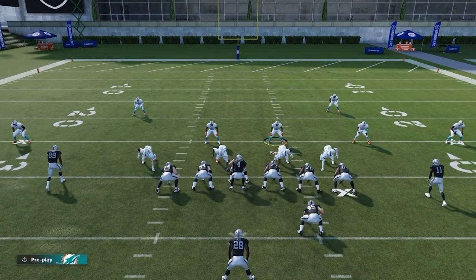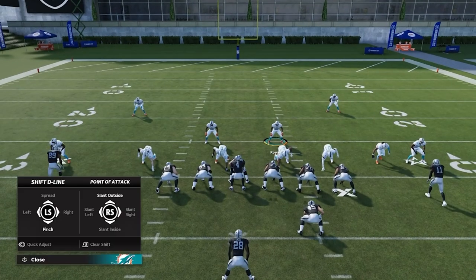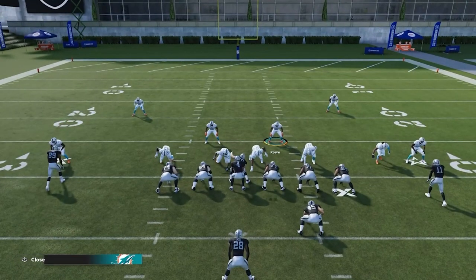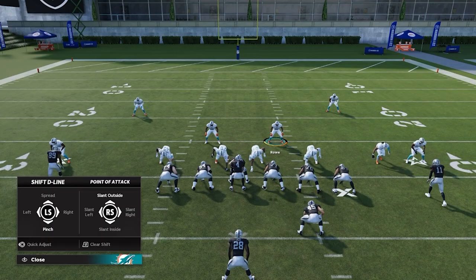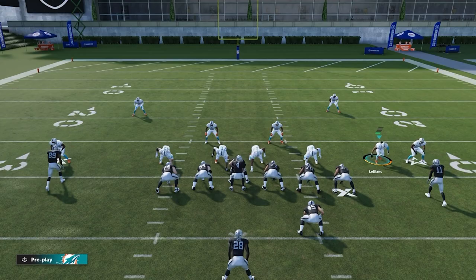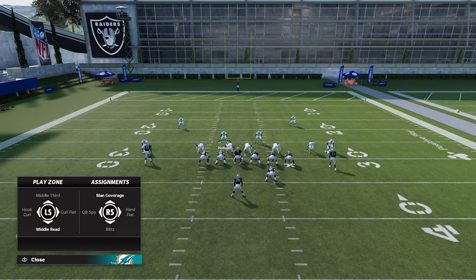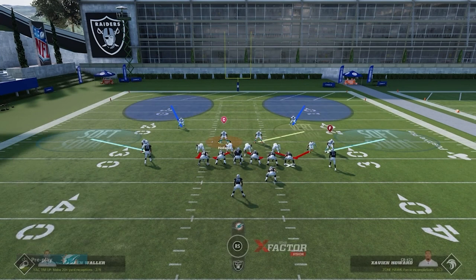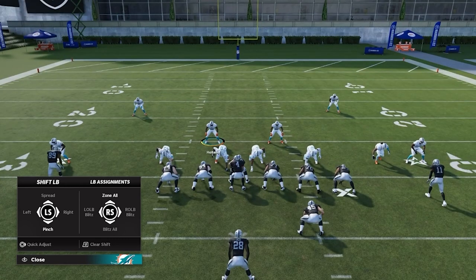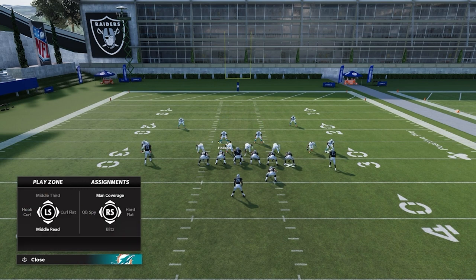The first step is to press your defense — that's Y and down on the left stick. Then pinch your D line: left on the D pad, down on the left stick. Then crash your D line out: left on the D pad, up on the right stick. Then QB spy the linebacker that's opposite of our blitzing slot corner. There are two ways: you can click onto him and push A then left on the right stick, or push right on the D pad twice until his icon pops up, then push X and left on the right stick for QB spy.